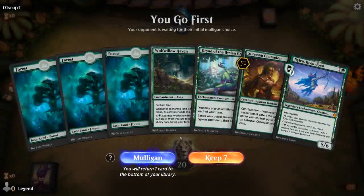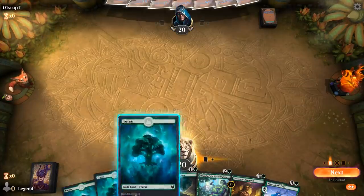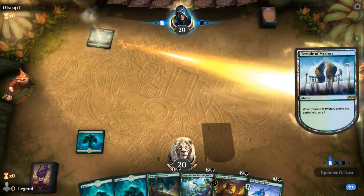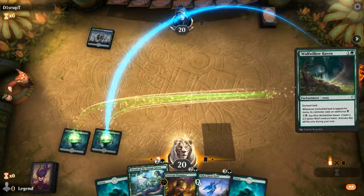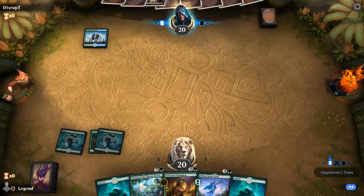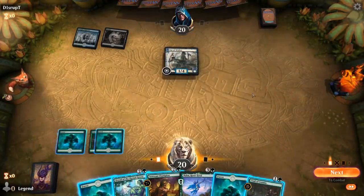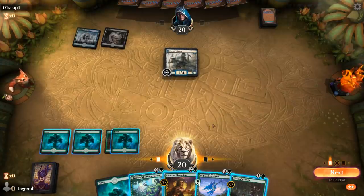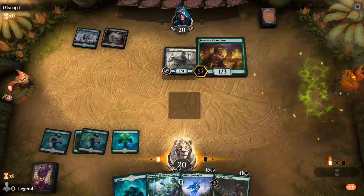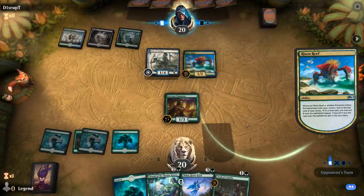Game one: we're on the play with a keepable hand featuring Setessan Champion and Dryad, though we don't have the turn-one Goose to make it perfect. Going into the first couple of turns, probably okay to play Haven on turn two, then prioritize Champion before Dryad to get the constellation trigger up. Against Sultai we could see some hand disruption. The highest upside is playing Champion, having it survive, and then turn three going Dryad into Trail of Crumbs.